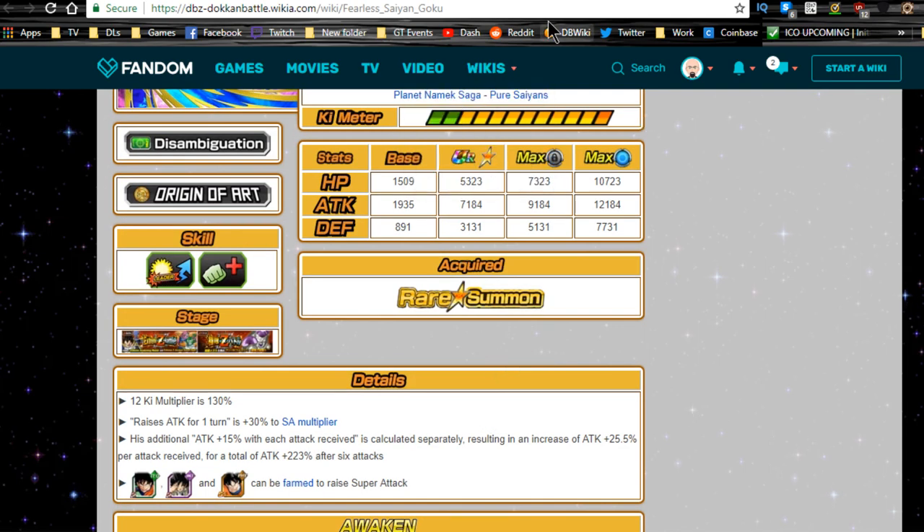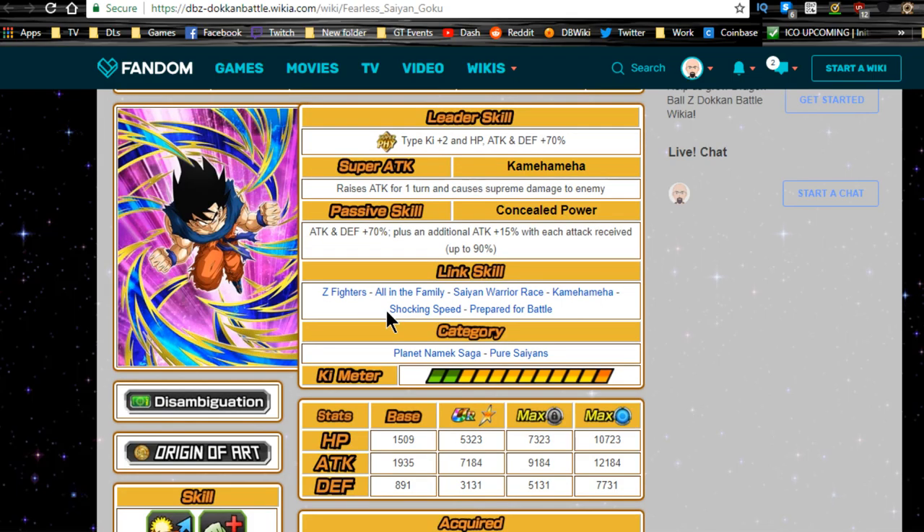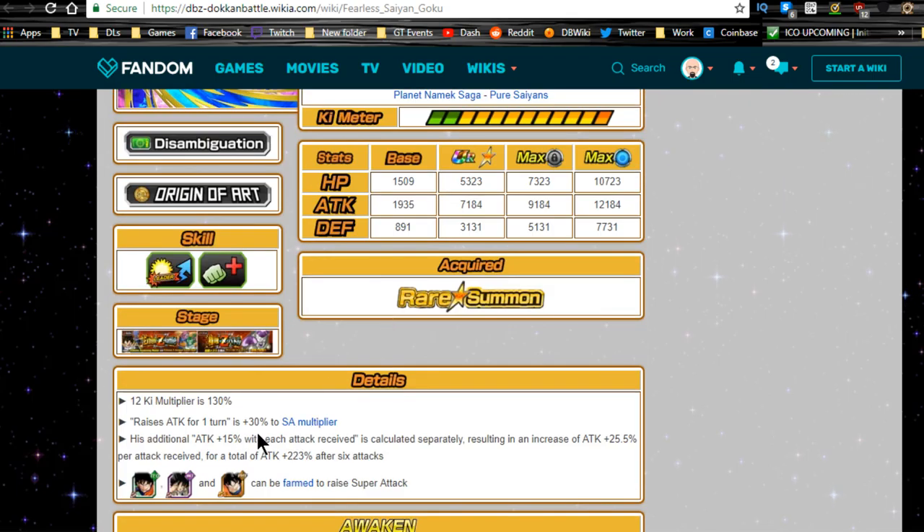His Ki multiplier is 130. The raise ATK for one turn is a 30% super tech modifier. His additional +15 is calculated separately, resulting in an attack increase of 25.5 per attack received, for a total of 223% increase after six attacks — absolutely insane.